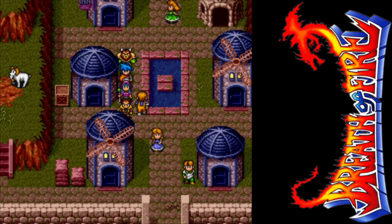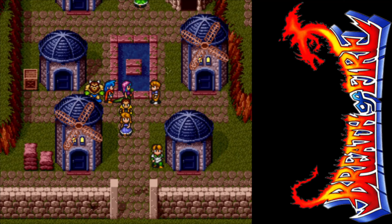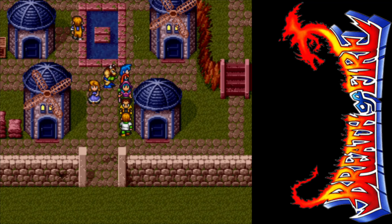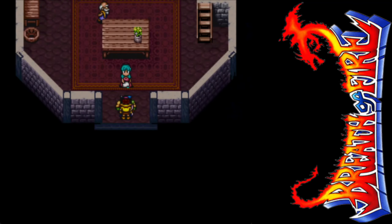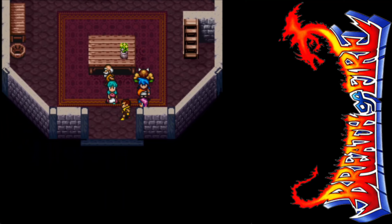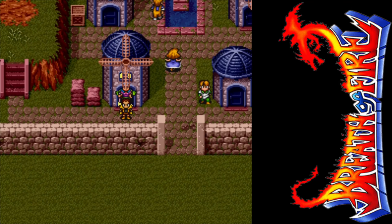Hello, everyone! Welcome back for more Let's Play Breath of Fire. So last we left off — this town's kind of got something going on. We now know there's a bridge that leads to a place we want to go to, there's a missing villager, and a whole bunch of people apparently lost their damn minds. That's what we know.